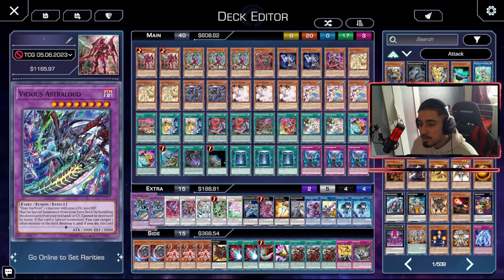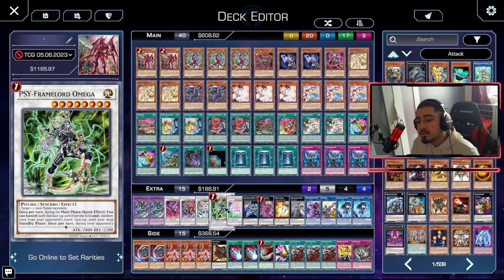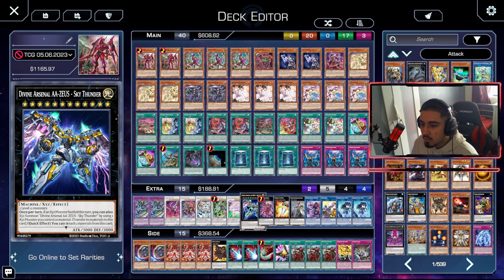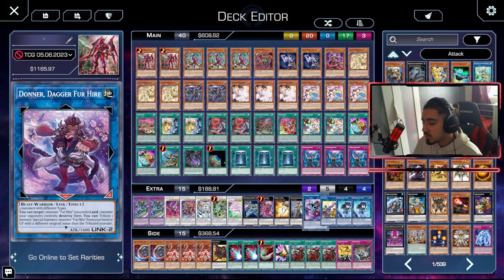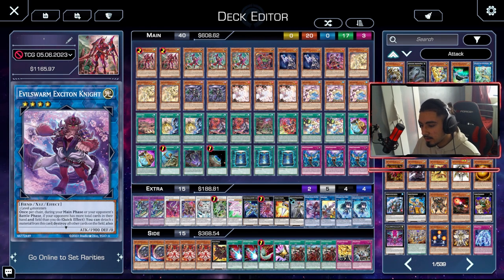Moving on to the extra deck, we play two Vicious Astraloud, one Bistil Despata, one Baron DeFloor, one Ice-J Jime Adria, one Psyframe Lord of Omega, one Excel Synchro Stardust Dragon, one Divine Arsenal AA-ZEUS Sky Thunder, one Kashtira Arise-Heart, one Big Eye, one Evil Swarm Exciton Knight, one Dagger for Hire, one Cross Sheep, and two Scareclaw Lightheart.